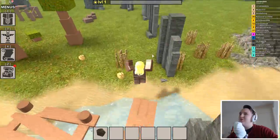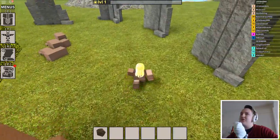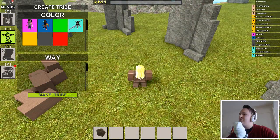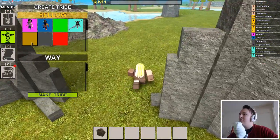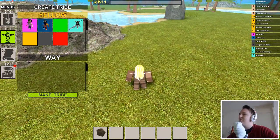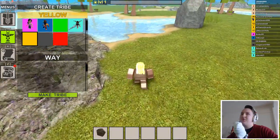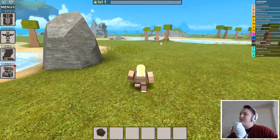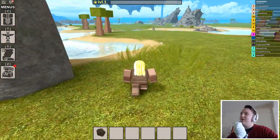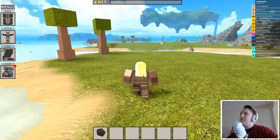We're supposed to join a tribe. There's an orange tribe here — I guess I should join. Can I join the yellow tribe? How do I join it? It looks the best because it has people who are level 30 and 17. I don't want to be on my own against them. Hello — how do I join a tribe?